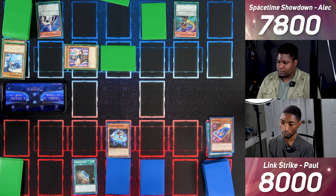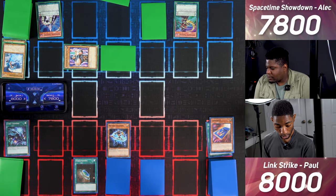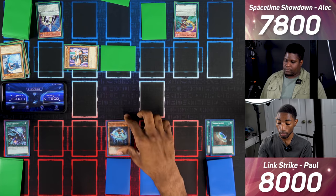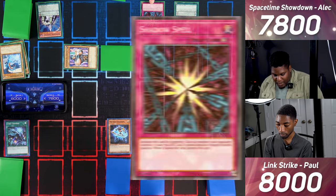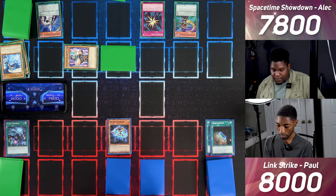I activate Terraforming to get Cyanate Universe. I activate Cyanate Universe and use its effect to shuffle Card Card D back into the deck. I enter battle and attack Warrior Dygrapher. You respond with Shadow Spell — your monster's attack is reduced by 700 and it cannot attack or change battle position. I set one card and pass.